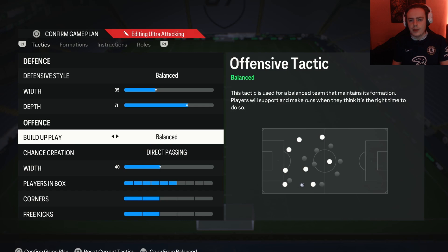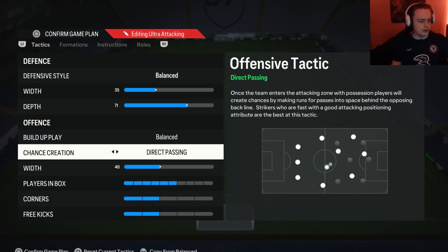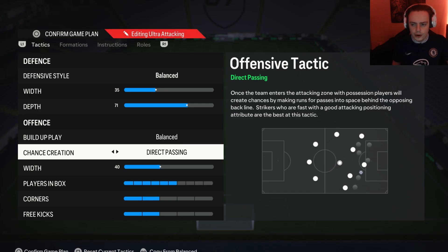For the build-up play, I have this on balanced. I like balanced because it lets you pick and choose when and where you use each form of build-up — if you want to play slowly you can, and if you want to speed up you can also do that. Moving on to chance creation, this one is very important and it is direct passing. The reason direct passing is so important is because a lot of people will park the bus. Direct passing commits your attackers so they're always making runs, pushing far into your opponent's box. When the defender follows, the attacker tracks back so you can cut back to them. Very boring but very necessary.